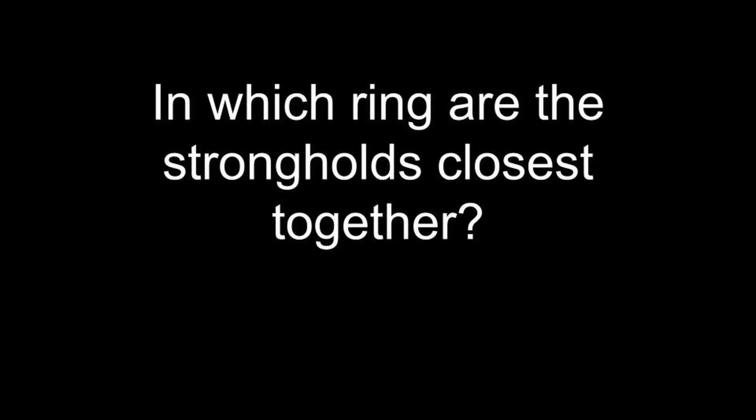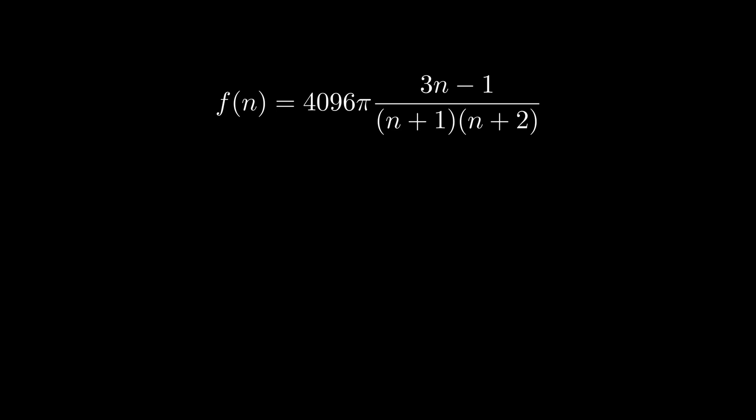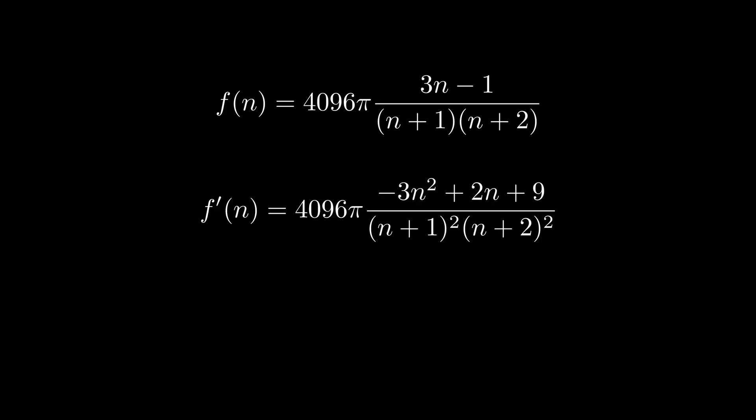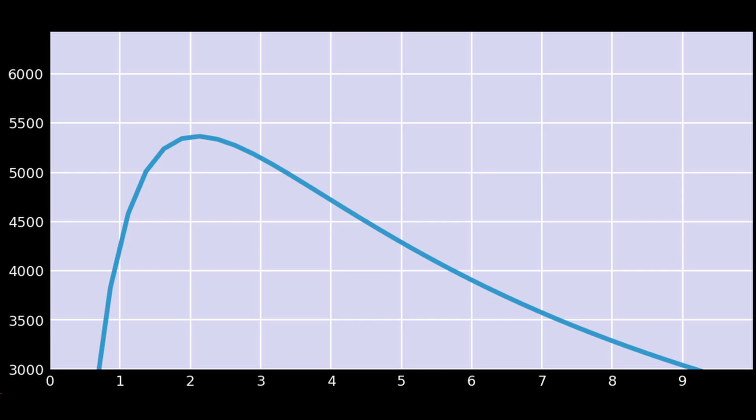In every ring, the strongholds are equally spaced apart in terms of the angles between them. The first rings are smaller but have fewer strongholds; the later rings are bigger but have more strongholds to find. We can calculate the average arc length between strongholds. This graph shows that ring 7 has the closest strongholds, and ring 2 has the farthest apart. Here's the function representing distance between strongholds as a function of ring number, and its derivative can be used to prove that f has a local maximum near 2.